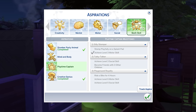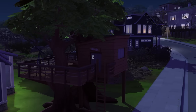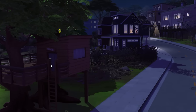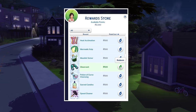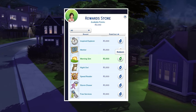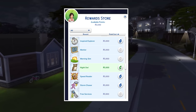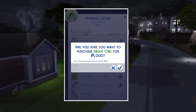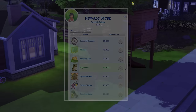It was now time to take on the Playtime Captain aspiration, but first, a 2,500 satisfaction point spending spree. This saw Tina pick up Observant, which allows her to learn a sim's traits when meeting them, as well as Morning Sim, which gives a happy moodlet and lets her build skills faster in the morning, and Night Owl, which does the same but at night. Yes, I know it's a bit weird being both, but we'll run with it.